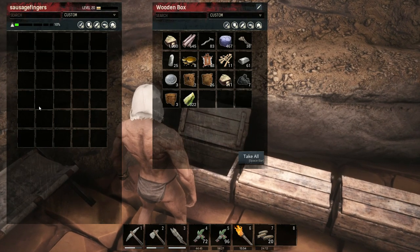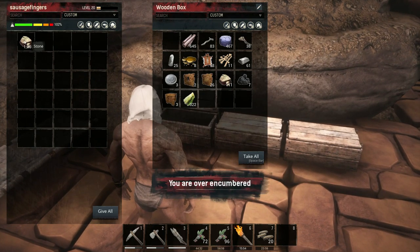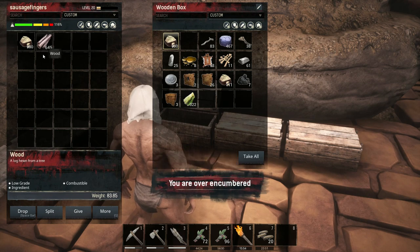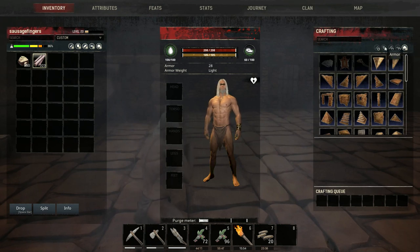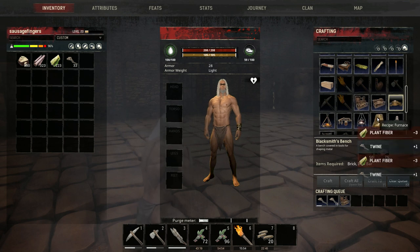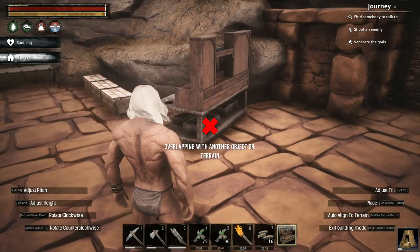I've got some of the things here. I've got one thousand and eleven of the stone. We'll split that. I've got some of this to split as well. Right, what I need to make first — I think I need armor for sure, so I'm going to make the armor bench with the crafting thing. Armorer's bench. What else? Blacksmith's bench — I need one of them too. And I need a forge — it's called a furnace in this game.